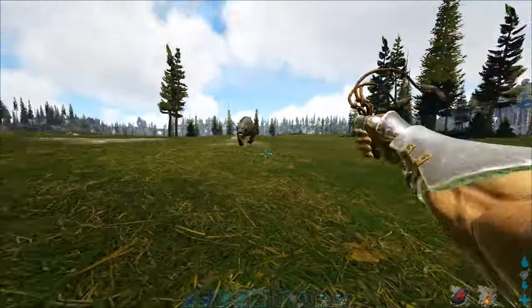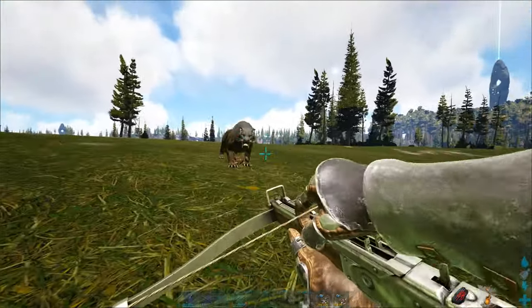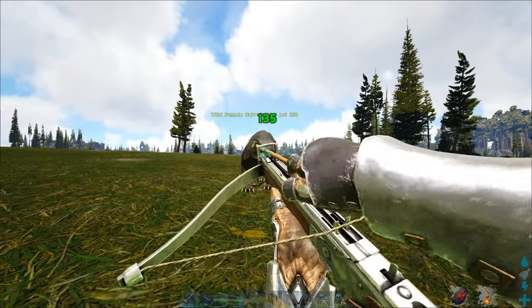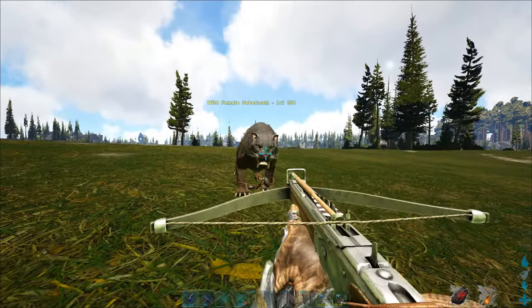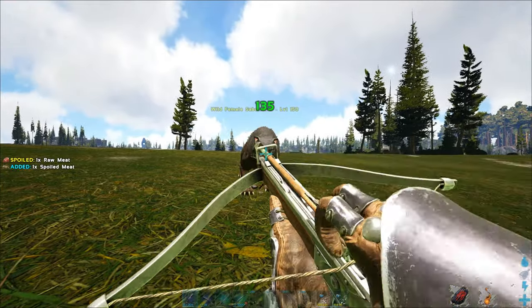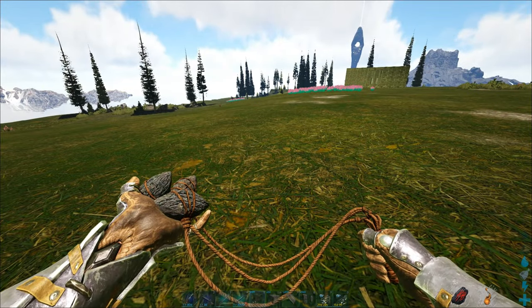The next strategy is to just use a bola. You should have enough time if you don't have a level 151 or something like I do right now, but normally it should be enough if you hit the head to use just one bola. You could also use a net gun if you need a bit more time — he's also affected by that. So those are two simple strategies.